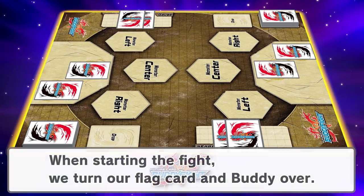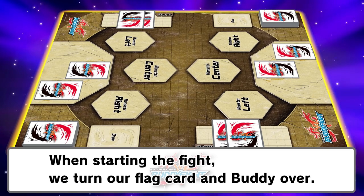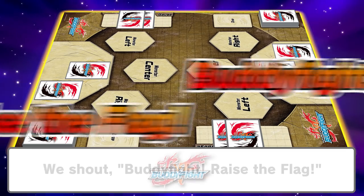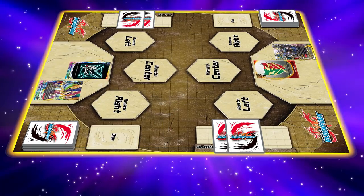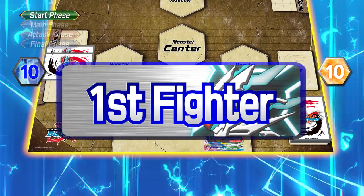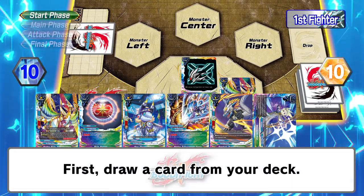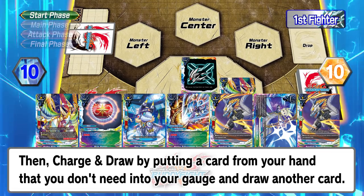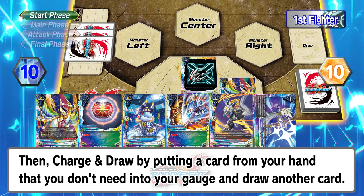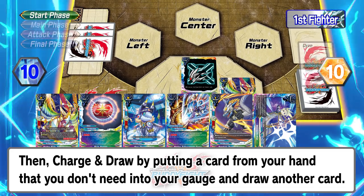When starting the fight, we turn our Flag Card and Buddy over and shout: Buddy Fight! Raise the flag! First fighter's first turn — Start phase! First, draw a card from your deck. Now we're gonna charge and draw: put a card you don't need from your hand into your Gauge and draw another card from your deck.